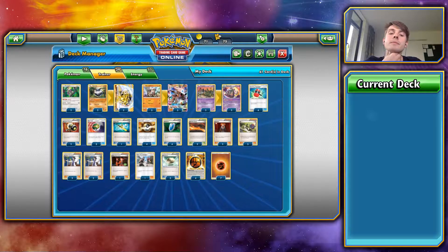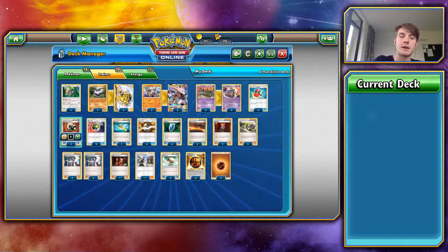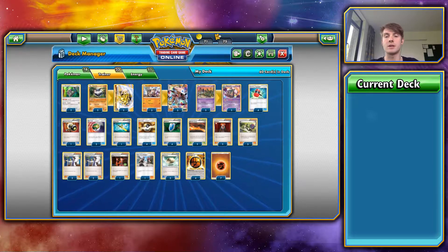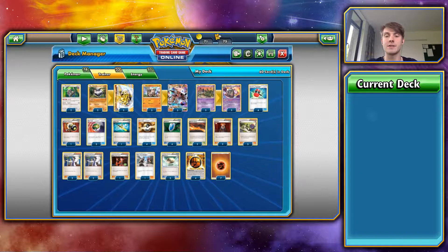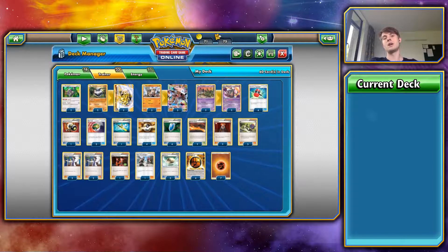I think I'm going to try it with a solitary Enhanced Hammer. I want the three Float Stones because I want one on Oranguru and one on Garbodor — the rest of them have single retreat costs. So I think that's good. I'm going to try this. We'll see how it works. Hopefully it works all right. Anyway, I'm going to save up here, and with that I will see you in game one.